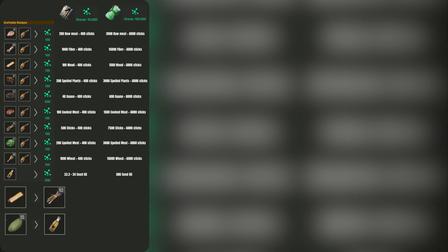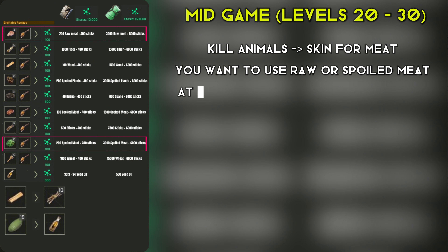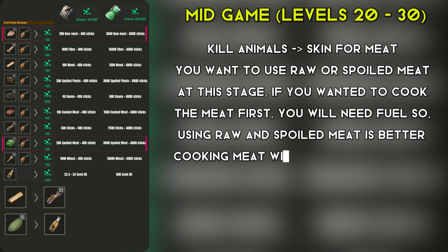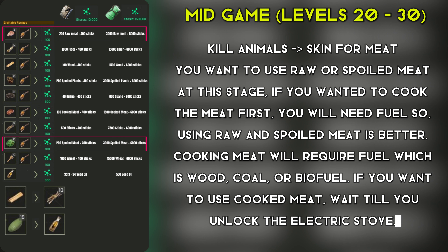As you progress into the mid-game, levels 20 to 30, your focus will shift from cutting trees to hunting and killing animals. The meat from these animals, along with tree sap, can be used to produce biofuel. Keep in mind that while you can cook the meat in earlier tier devices like campfires, fire pits, and biofuel stoves, you'll need to supply additional fuel like wood, coal, or biofuel to do so. This makes using raw or spoiled meat a more efficient option for biofuel production during this stage of the game.